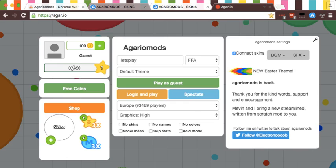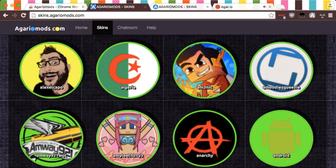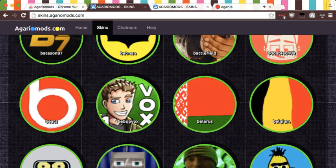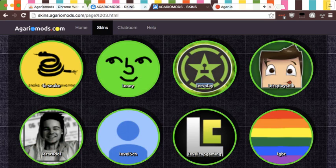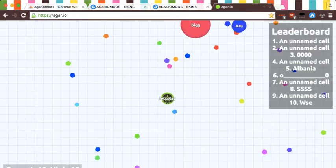Without further ado, the first thing I'd like to show you is our wide selection of skins which are available. We have approximately 800 skins that you can choose from without needing to sign up for an account and creating your own avatar. If you find one that you like and you'd rather just play with a generic one, no problem. All you have to do is note the name next to the skin, and when you play the game, you just use that name. Easy.